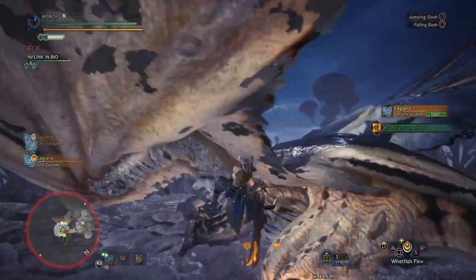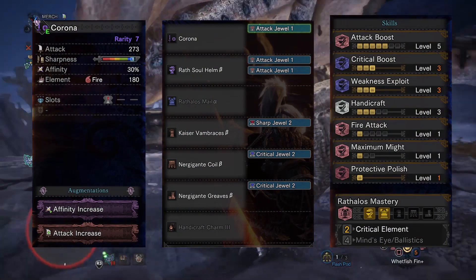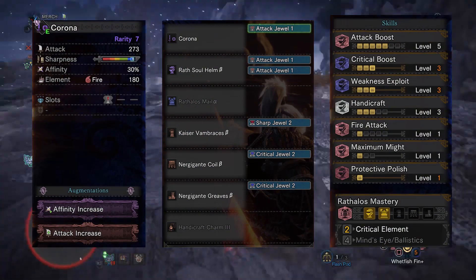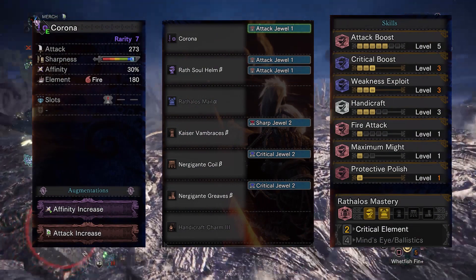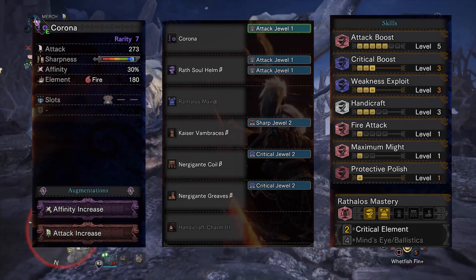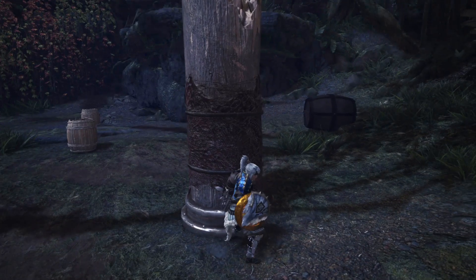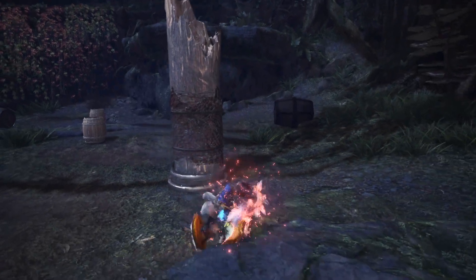If you don't have the KT Slicer King or the USJ armor, use this set instead. It uses the Corona SNS and comes really close to matching the damage. This is what I was using before — it's a pretty popular weapon, it looks really cool, it's really strong, so I think it'll work well for you too.